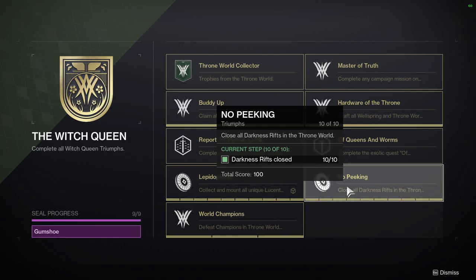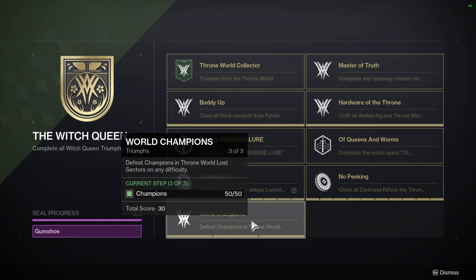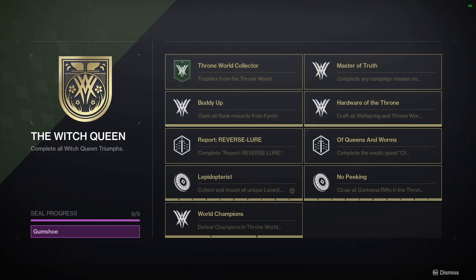Closing all darkness rifts requires the Parasite to break them up — there are videos online for finding them all, and I'll put the link I used in the description. Lastly, Walled Champions is just getting champion kills in any difficulty of a lost sector on the throne world. These rotate daily, but there's a cheese method so there's no real time gate on this one.